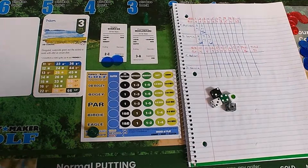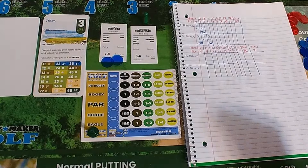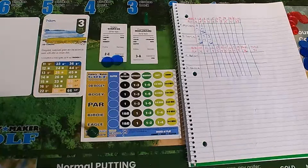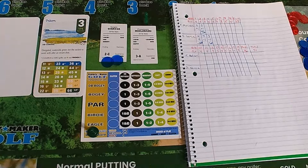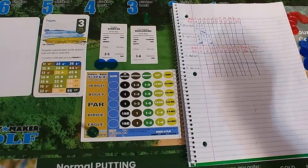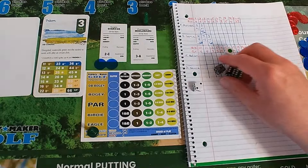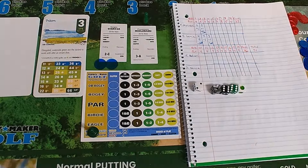A lot of pressure on the Italian, Francesco Molinari. The original grognard says we should play together sometime — absolutely! Don't hit the five, Francesco. Two — he controls the hole. He has a one, six, six with the decider die. He controls the hole on this par three.